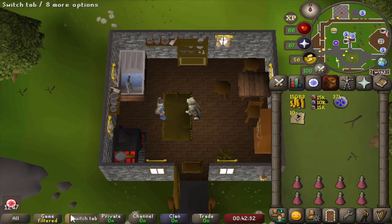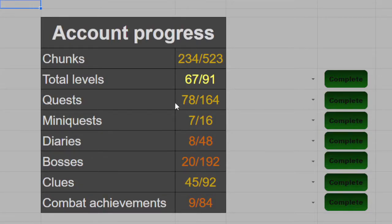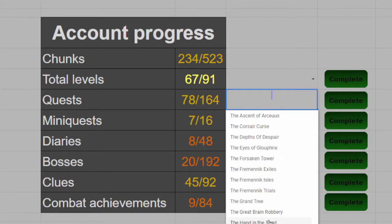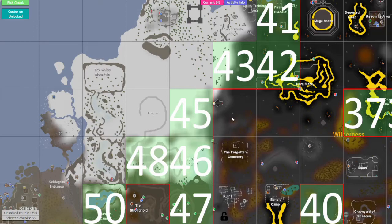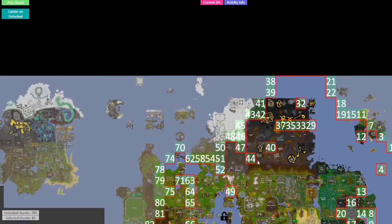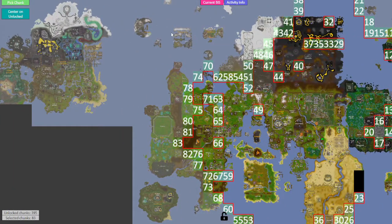We complete the Hand in the Sand quest — which is another task done and another chunk to pick. Our 79th quest, and that brings us up to 235 landmass chunks unlocked already. The last chunk we unlocked was the chaos altar in the wilderness, which now gives us the possibility to unlock more of the wilderness just above it. But these wouldn't be the greatest unlocks, so let's see what we are going to get.